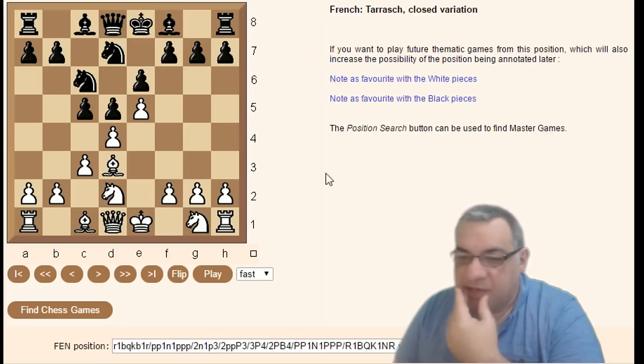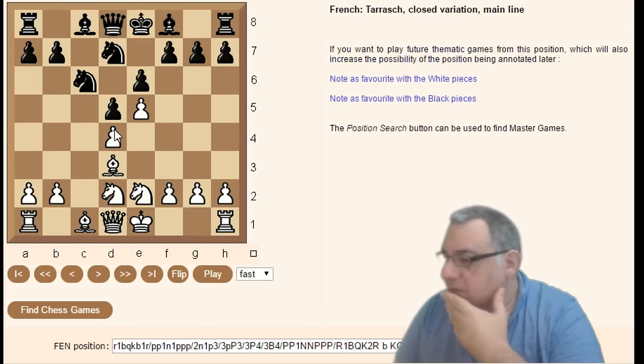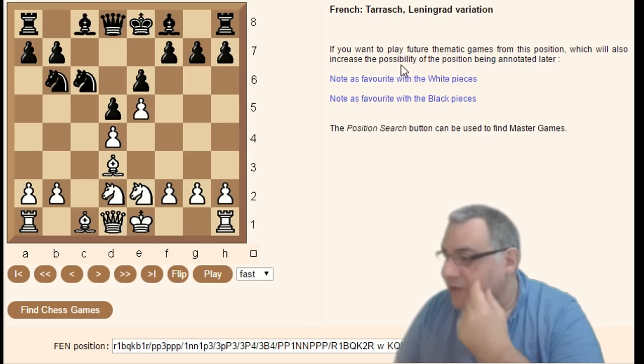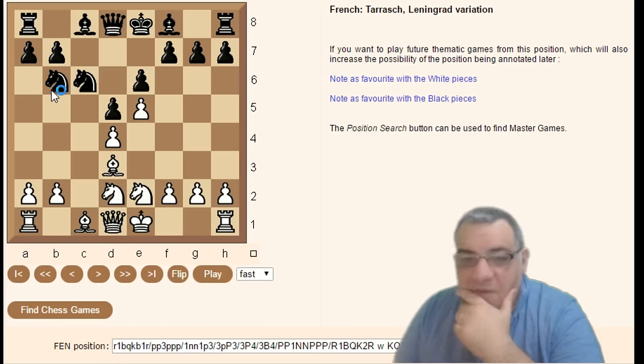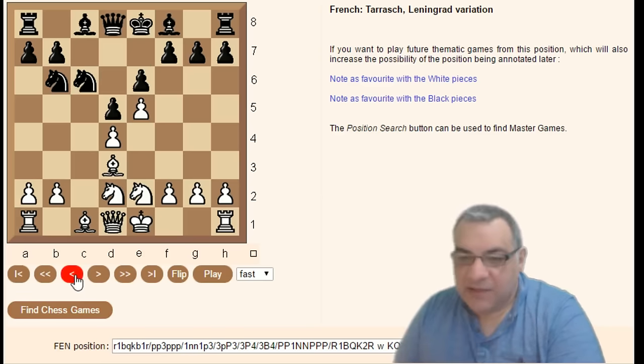Taking it further with Knight e2, cd cd — this is the main line of the Tarrasch Closed variation. Going one move further to Knight d6, we reach the Leningrad variation. So very interesting how many of these lines get official named variations.